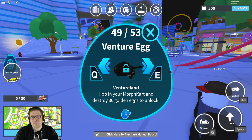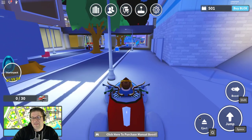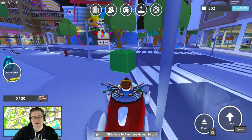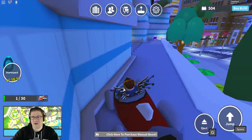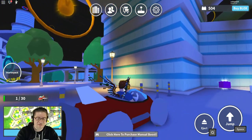In order to do this, we're going to have to jump into our motor cart and destroy at least 30 golden eggs to unlock, so we have to go find some golden eggs. Right off the bat, hit the little spawn key right here, and then you're inside your little car. Just run around and you're going to be picking up these golden eggs. Let's go find 30 of them — they should be all over the place.